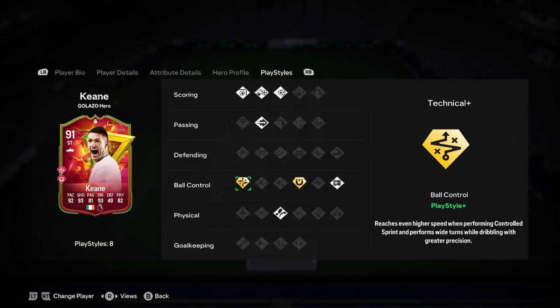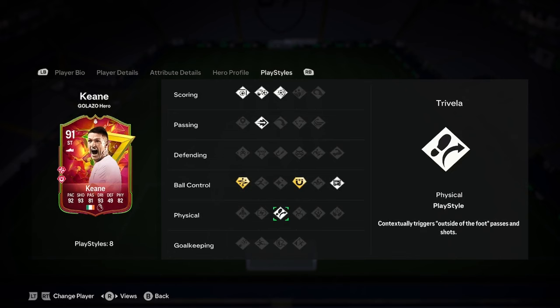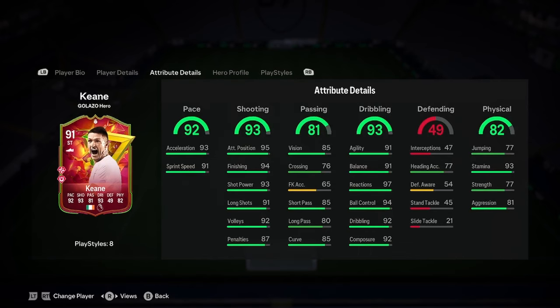We've got finesse shot, chip shot, power shot, ping pass, technical, and first touch as PlayStyles. Pretty bad PlayStyles there. I don't think it's an outstanding card, but I think it's a really good card and I think it will get into a lot of people's teams. Really good card overall.